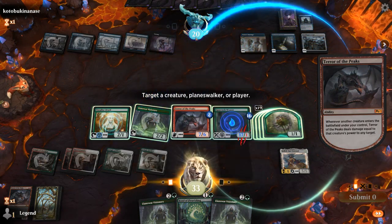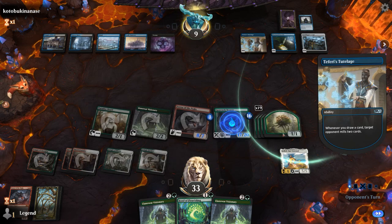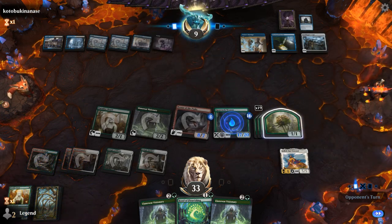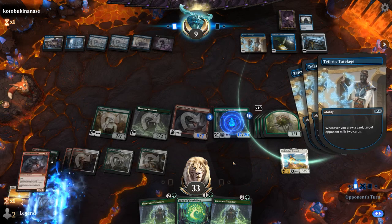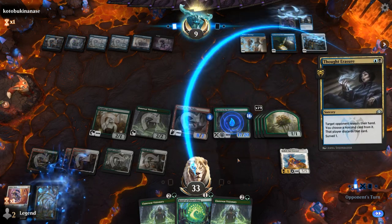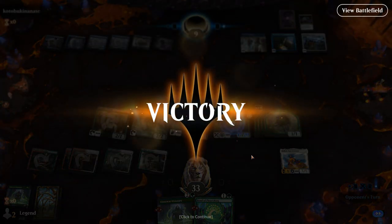We deal one damage to the Weaver, Heliod puts a counter on Terror of the Peaks. I'll put all counters on Terror of the Peaks, then deal one damage to my opponent. Last counter on Terror of the Peaks — and we attack for ten. We've got a technically infinitely large Weaver and infinite tokens. Opponent draws four cards with Into the Story, milling for eight. They have 15 cards and a Thought Racer — that's not going to do it. Opponent didn't have much interaction, but they were going to mill me pretty soon; only 13 cards left. We got there!